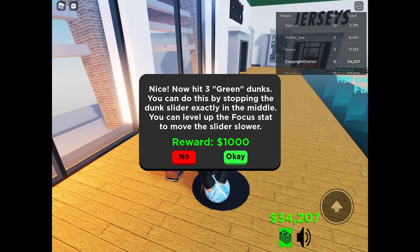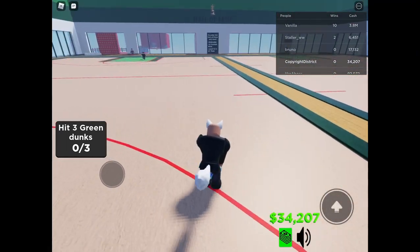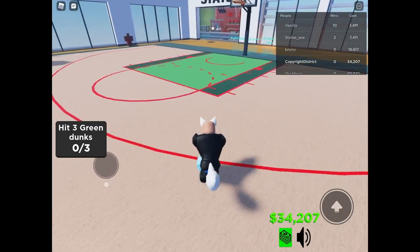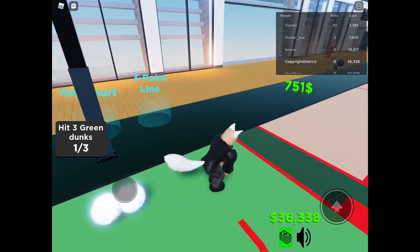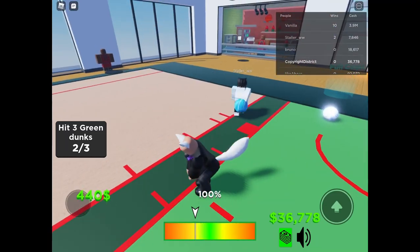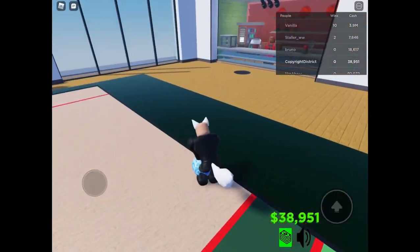You can do this by stopping the dunk slider exactly in the middle. Level up the focus stat to move the slider slower. I don't even know what that means. Oh, does it mean like going over to the green side? Oh wait, that's what it means — upgrade the focus. Okay I get it now. If you're talking about the basketballer with their tongue sticking out when they're dunking, then yeah I can do that.